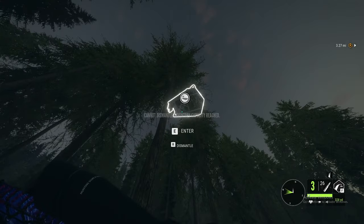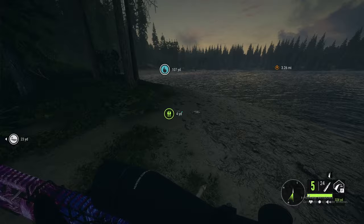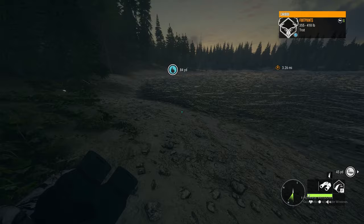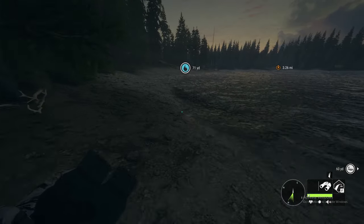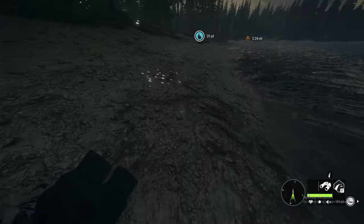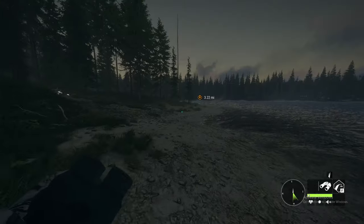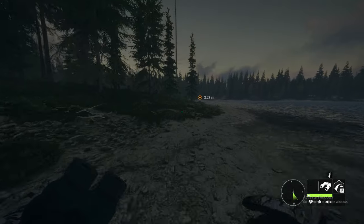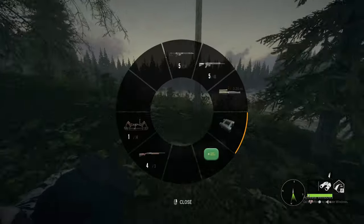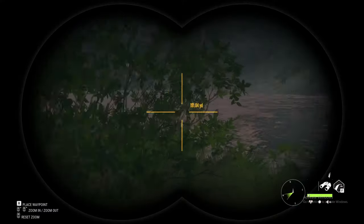I'm going to go claim these two, then move the stand — oh, I can't move it because I have too many weapons. Well then we're gonna leave the stand there and claim these guys up, change time to a different time, and maybe get some other animals to come in. If we can get some moose or other animals to come in that'd be pretty cool. I'd like to take a moose out of the stand with the bow, or with the shotgun because slugs can take moose — they take up nine.